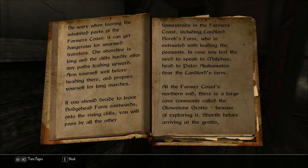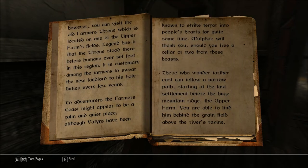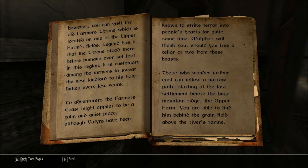At the Farmer's Coast's northern end, there is a large cave commonly called the Glowstone Grotto. Beware of exploring it. Shortly before arriving at the Grotto, however, you can visit the Old Farmer's Throne, which is located on one of the upper farm's fields. Legend has it that the throne stood there before humans ever set foot in this region. It is customary among the farmers to swear the new Landlord to his holy duties every few years.